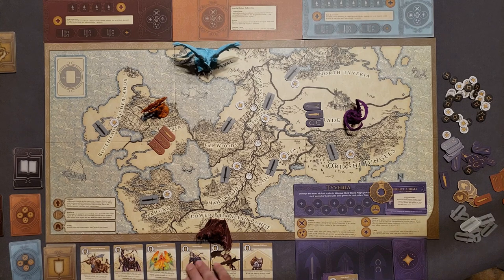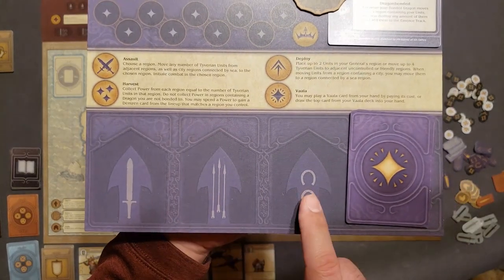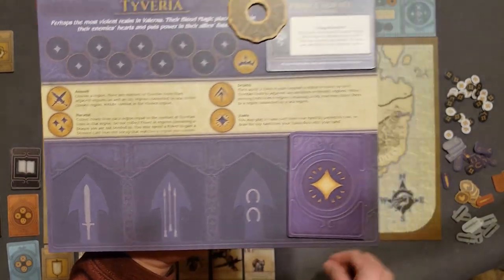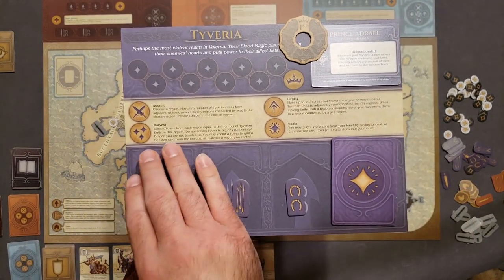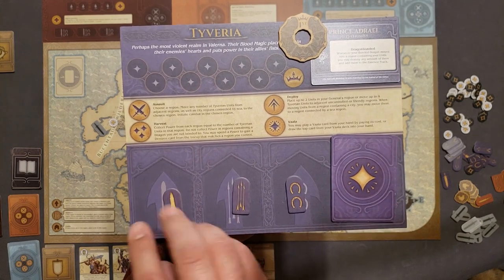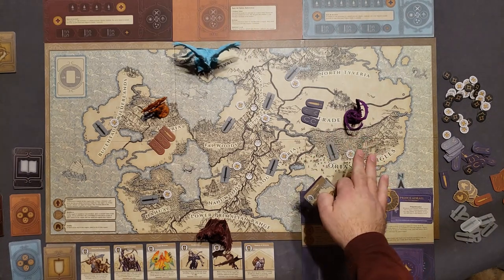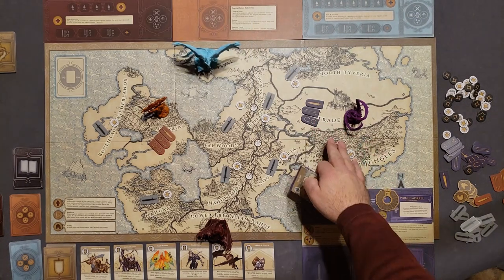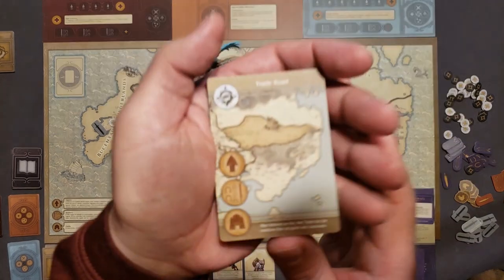At the bottom there's a row of Densian cards. These are units I can use to upgrade my units. On my player board there are three spots for the three different types of units. If I place a Densian card, that kind of unit gets the ability of that card. For any player general, anytime you own a region, you'll gain a region card — this one is for the Trade Road.